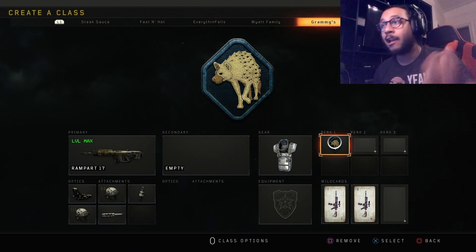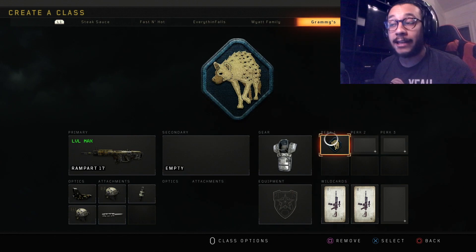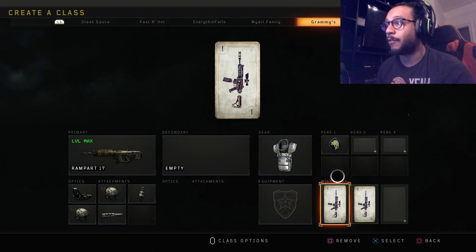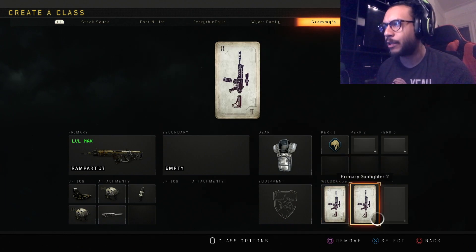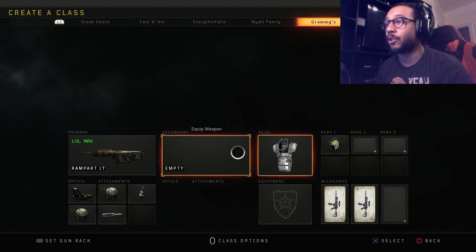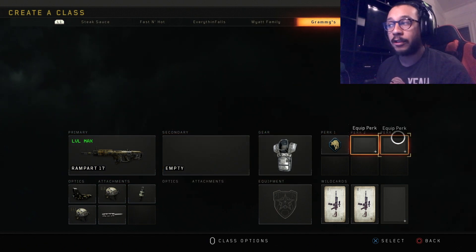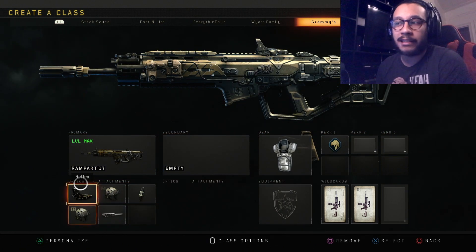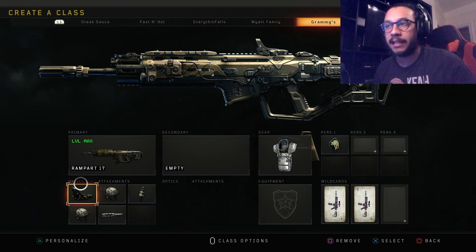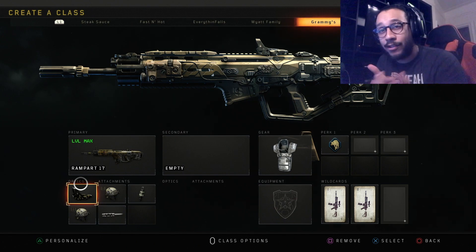With Scavenger we just pick up ammo off the floor if we happen to go on high streaks. The way we're getting all of these attachments on the weapon is by using Primary Gunfighter 1 and 2. That's the class setup. If you're looking for a secondary or maybe a Perk 2 or Perk 3, I recommend removing the Reflex — you don't necessarily need it.